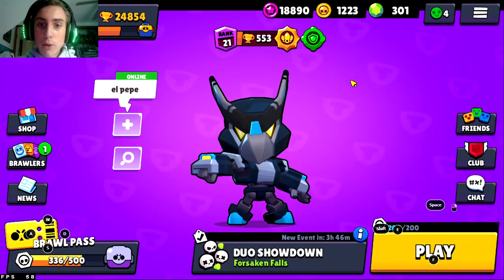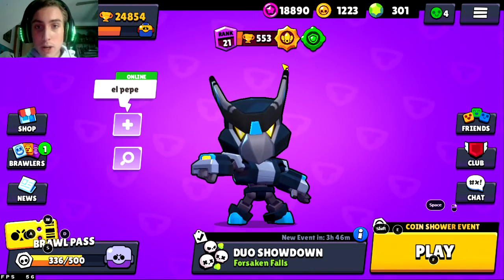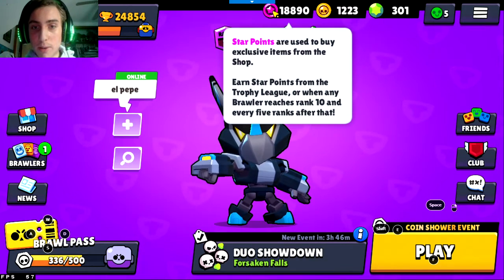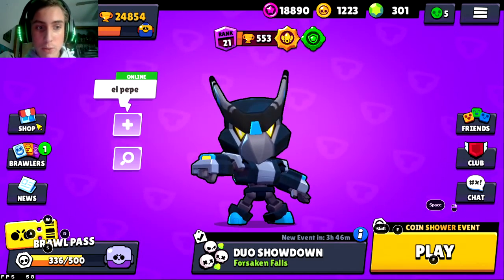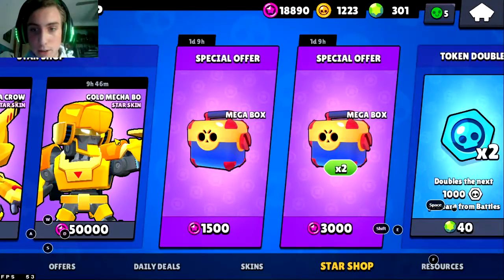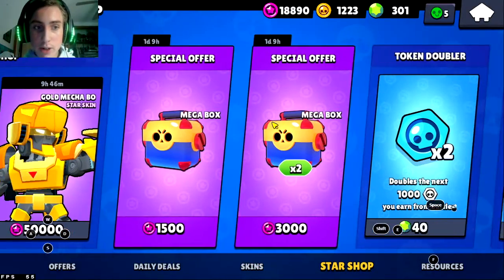Hey guys, it's your homeboy, the one Oi Great Dane. I just want to make a quick video on the recent update to Brawl Stars. As you guys probably know, you can use star points to get special cosmetics or exclusive cosmetics, as well as boxes to get other items you might need. You get these special offers in the star shop.